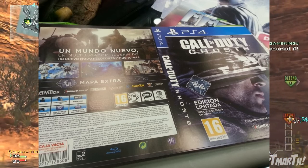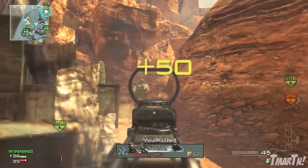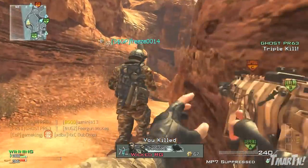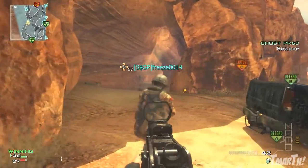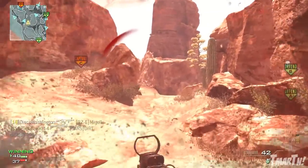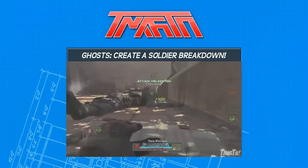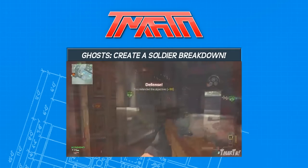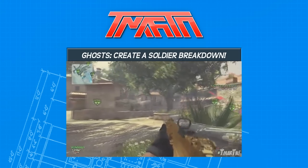Below that it says "Mappa Extra Incluido" — the new map Free Fall is included. So yeah, there you guys have it — that is the Call of Duty Ghosts cover art box sleeve for the PS4. Let me know what you think about that required hard drive space, because that's pretty insane. Also make sure you check out the other video I put up today about the create-a-soldier feature in Call of Duty Ghosts — click the annotation on screen or the link in the description. Thank you all for watching, catch you all later.